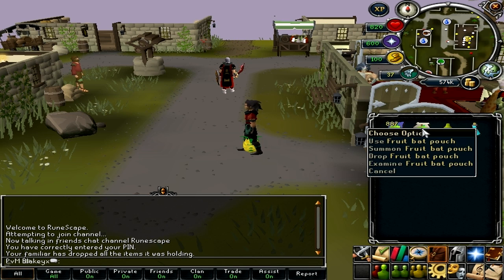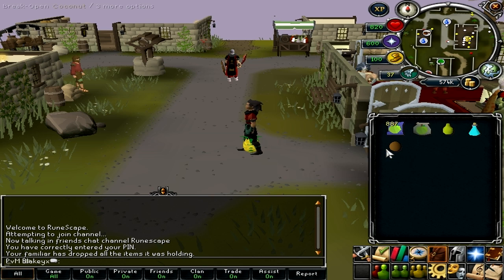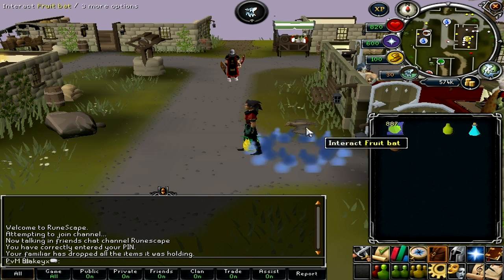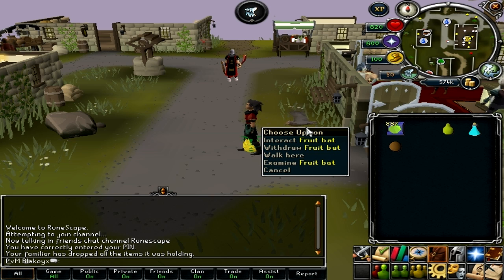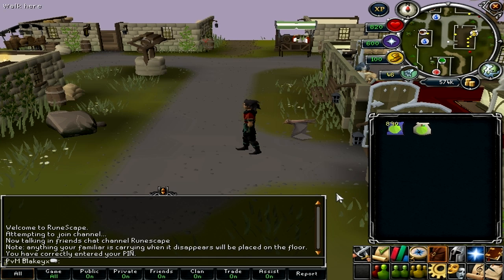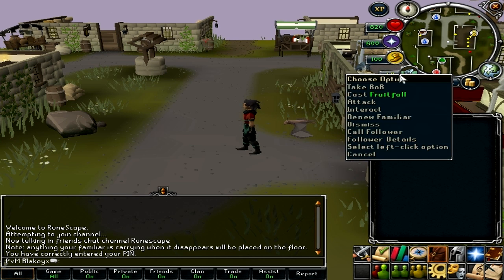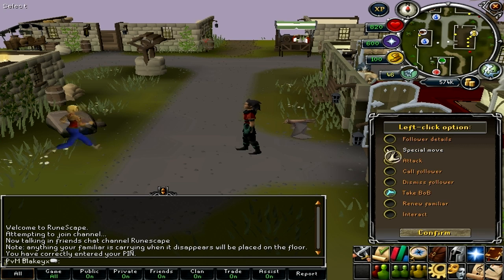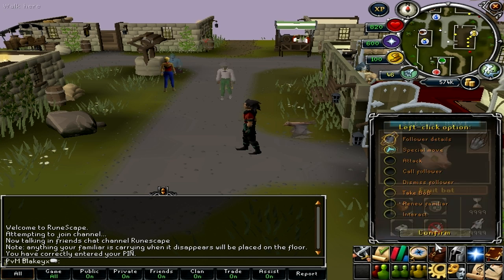So this is me, this is how you summon the pouch. What you want to do is right click it, summon — as you just saw — and there you go. Next thing you want to do is make sure your left click option is selected to a special move, so less clicks and you're getting more money.